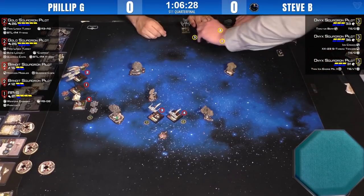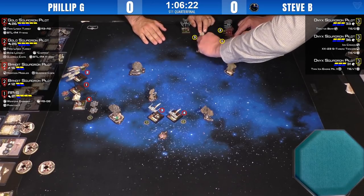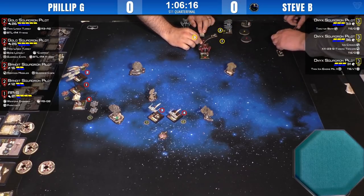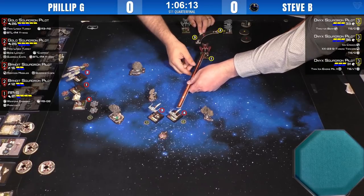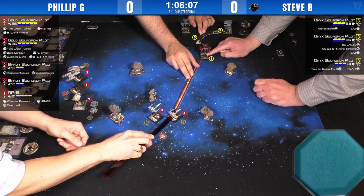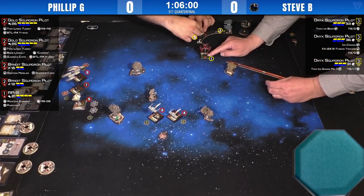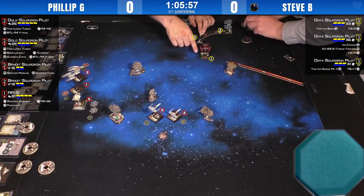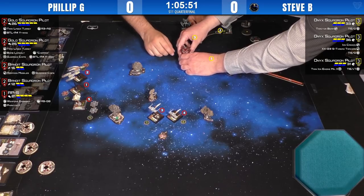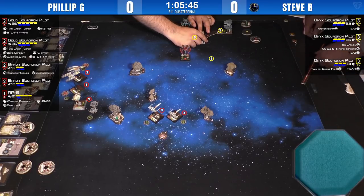Steve made his own life difficult by moving the outside guy first. Judge Devin Monkhouse is there with able hands to assist. It's close — would have definitely been in Steve's favor. Steve is barrel rolling to stick out in front, hopefully not forgetting to get his evade token. Number three is the X7 ship; the guy using tractor beam is number one with the Onyx Squadron.